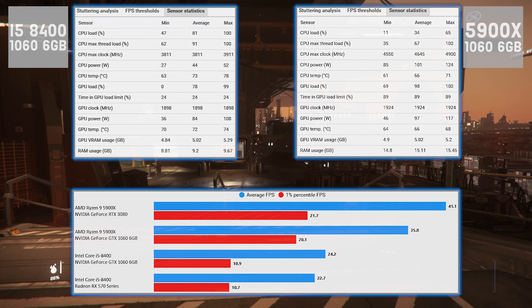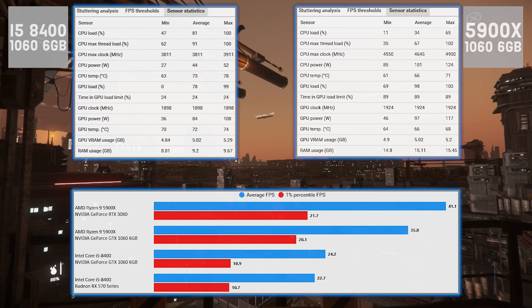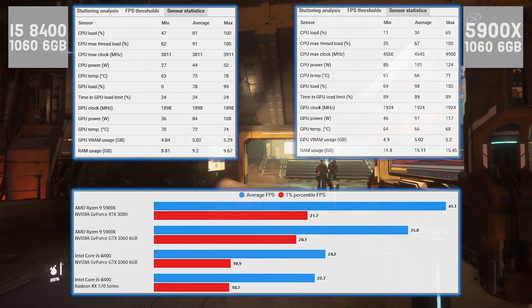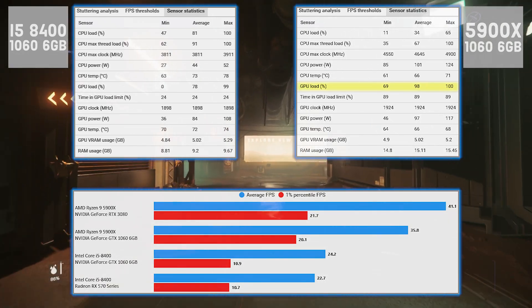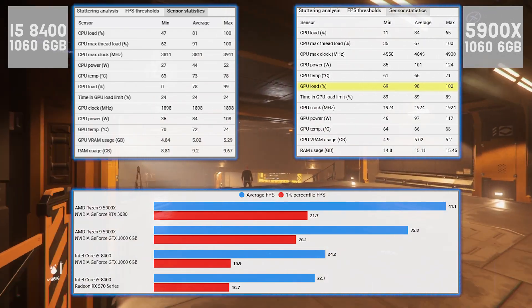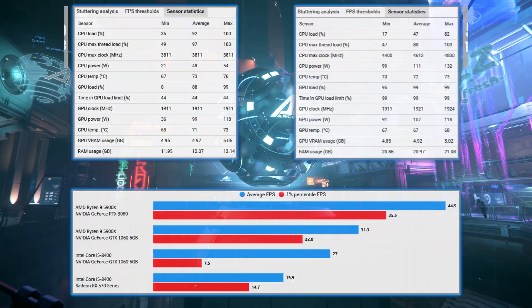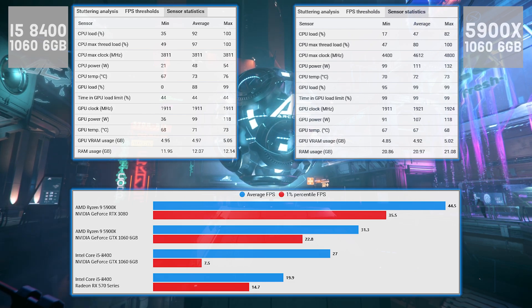Into Lorville, and things are on the up. These results are not bad, especially for cities. A 24.2 fps average is not brilliant but it's playable at least on the i5 system. When you remove the CPU bottleneck, the 1060 is able to get an average of 35.8 fps, which is great. The GPU load is basically maxed out the whole way through, but that's a good thing — we want to see what the 1060 can actually do.